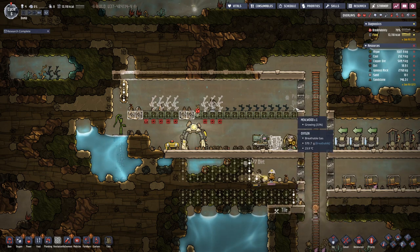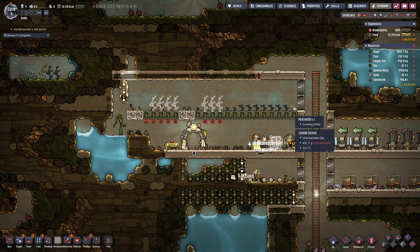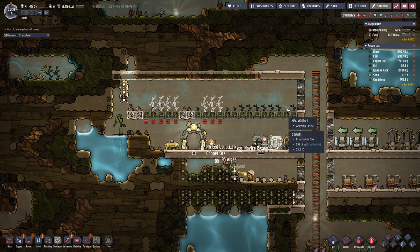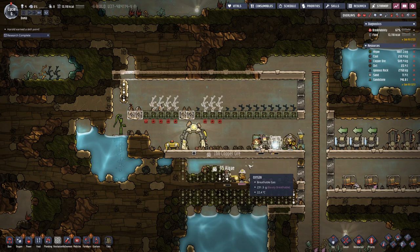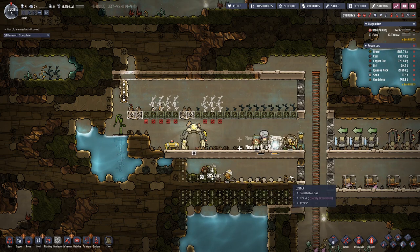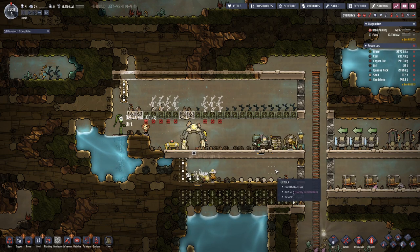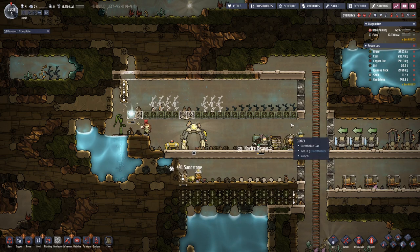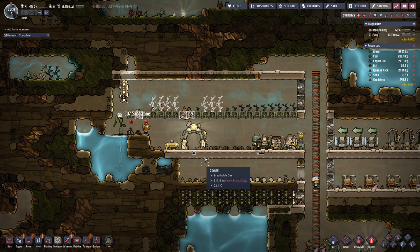The millwood takes quite a while to grow, but compared to other crops I think it's still the fastest growing. A duplicate requires a thousand calories a day, and to feed them with millwood only, I think we need three plants per duplicate.